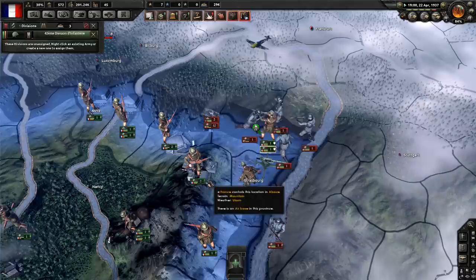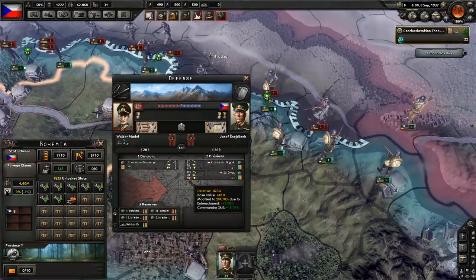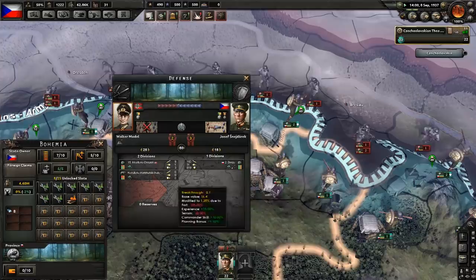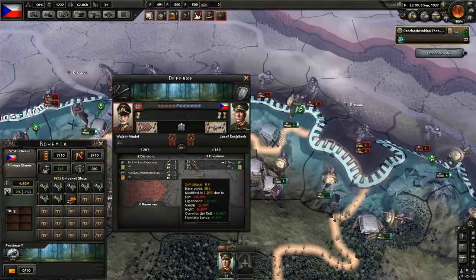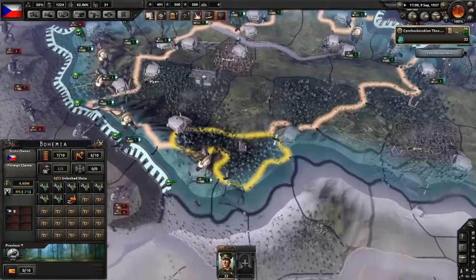Another benefit 20-width divisions can bring is less wasted defense. Defense is useful to block all the shots the enemy makes, but anything beyond that is useless. As it turns out, defense is one of the easiest stats to stack to extreme heights. If you're playing a defensive nation that's strapped for industry like Czechoslovakia, making more divisions lets you be more efficient with your industry allocation by maintaining the max bonus while spreading your units out to maximize coverage.